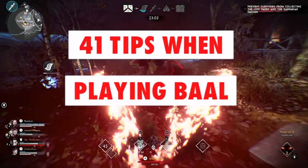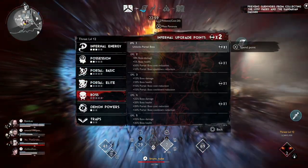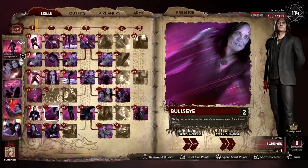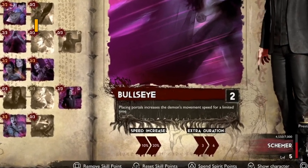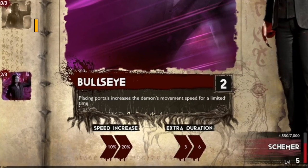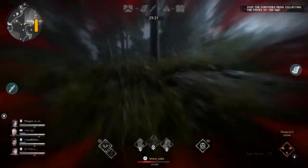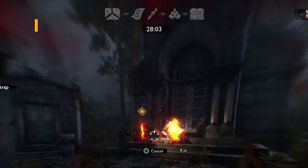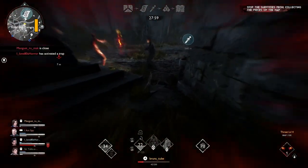So here are my 41 tips on how to play Boll more efficiently if you want to have more wins. Let's talk about the skill tree and then we'll go into gameplay mechanics. Spend points on Bullseye to increase Boll's speed after setting up traps to catch up and find survivors quickly. Finding survivors early is crucial to winning a match, but it doesn't mean you'll lose if you find them later. Being able to cross the map by constantly setting up traps to keep your speed is the best way to stay engaged with survivors, especially after they've done objectives.